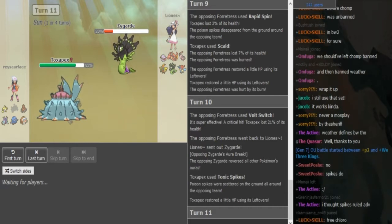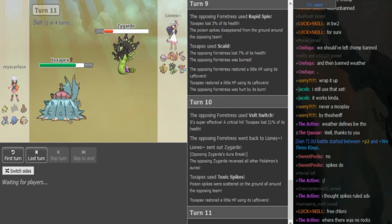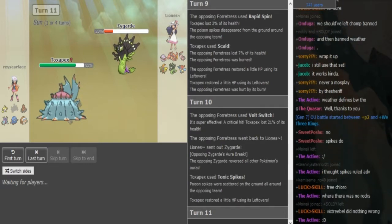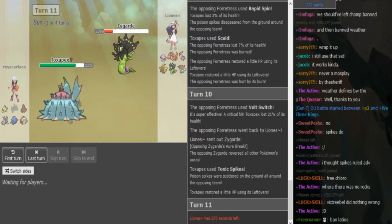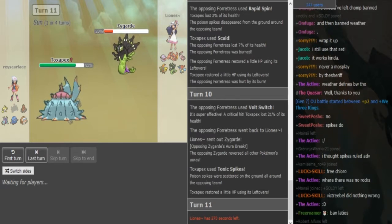If Lyonis doubles into Zygarde, Ray can just say whatever - I just have my Toxapex to wall Zygarde, so why would I care? And even if Lyonis doubles again into Cocoa, at the moment T-spikes her up so he can't really afford to make that play. And even if he made that play, he has a Mammothwine and he has a Dugtrio, and most Cocos are physical these days, so the Helmet Tangrowth also checks that pretty well.